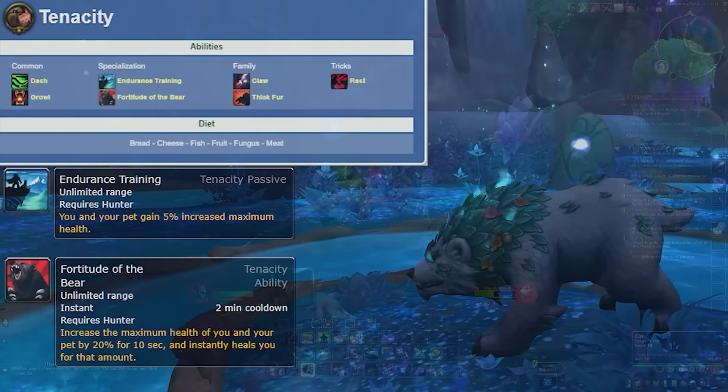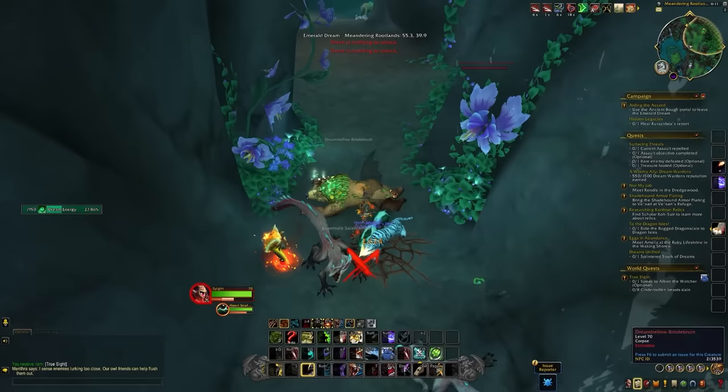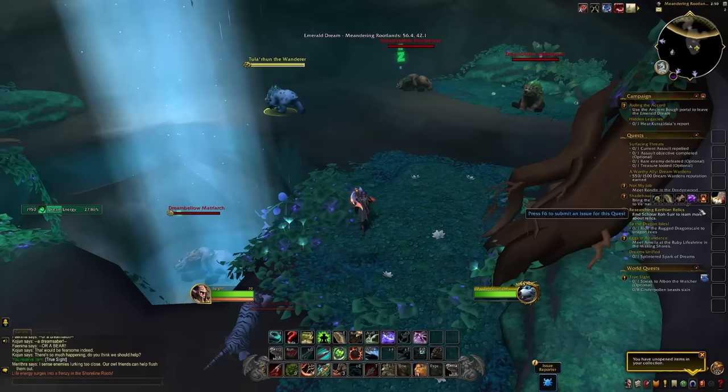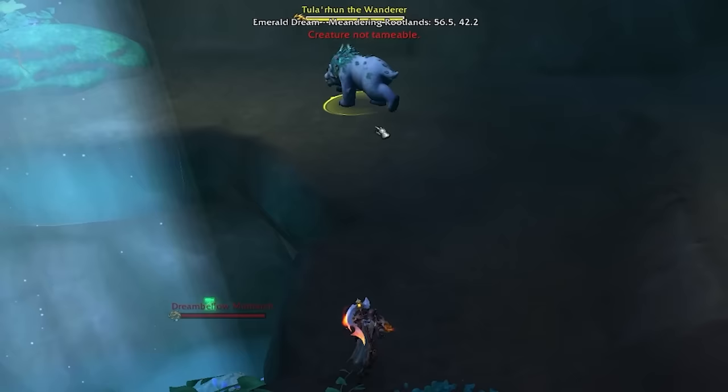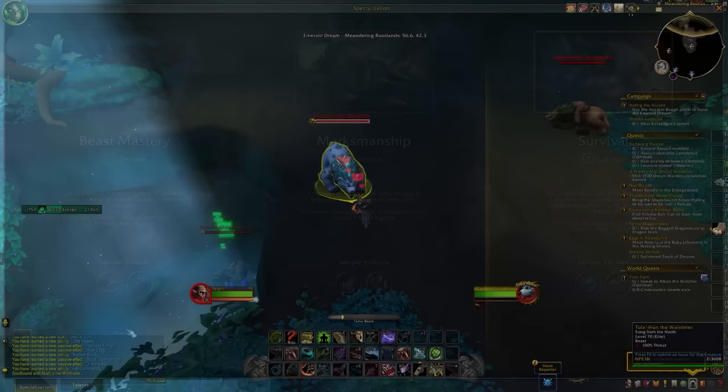Getting this pet, even though it was a named spawn, was actually quite straightforward. You would head to a cave in the Haven Cascades, go inside — you'll know you're in the right one because there'll be a bunch of dream bears inside it as well. Head to the upper section once you get to the back and you should just find it walking around. On the PTR it was quite a short respawn timer, though that may change for live. You didn't need to freeze trap it, the damage it dealt was quite low, although you do need to be Beast Mastery to tame it.